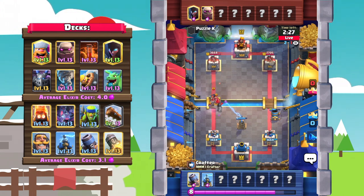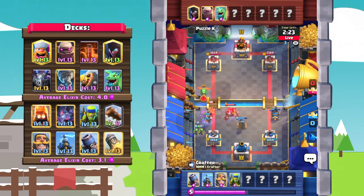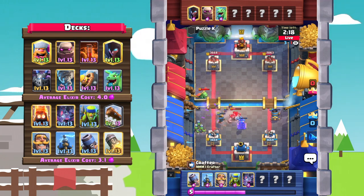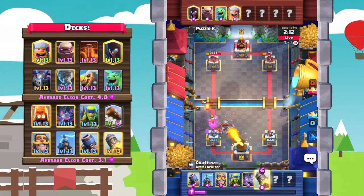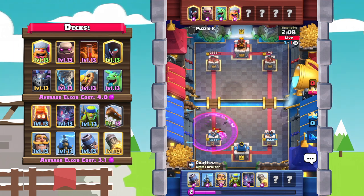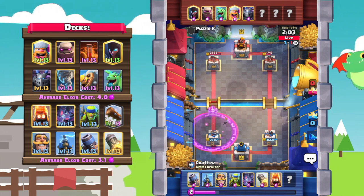This is the great thing about this deck variation — you can actually defend with a defensive tesla. With the classic motorcycle you only have one building, the mortar, so if you use it on offense you're basically screwed on defense. Here the tesla is actually going to DPS down that golem — it's not even going to get death damage onto the tower. He goes in with a rocket onto everything, but unfortunately misses those golemites, though fire spirits take that out really effectively.